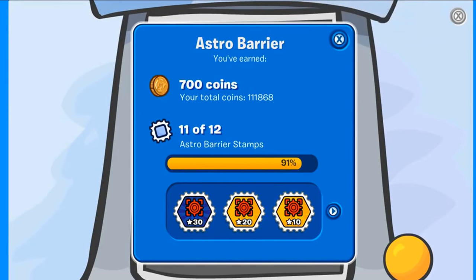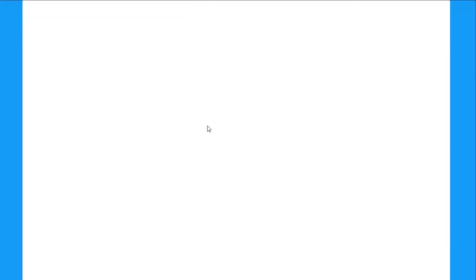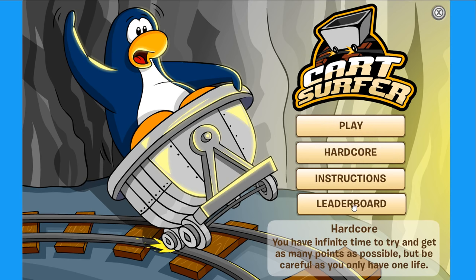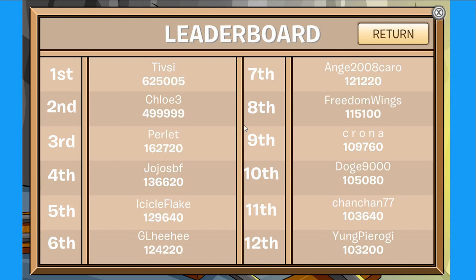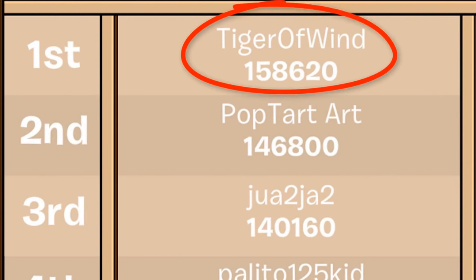Here at the Mine, you can find the Kart Surfer Minigame, and you can play between Normal Mode or Hardcore Mode, and you can also find the Leaderboards. As you can see on the Leaderboards, these are all the players who played Hardcore Mode, and currently TFC over here has 625,000 points. If you manage to place number 1 here on the Leaderboards by playing Hardcore Mode, that will take you like 30 to 40 minutes of constantly playing.